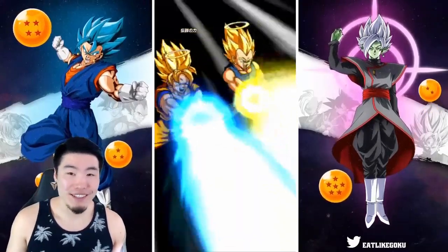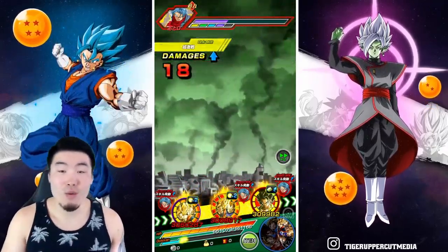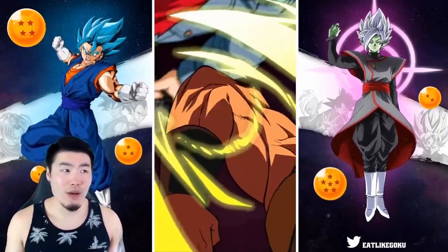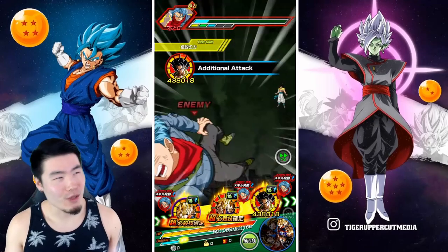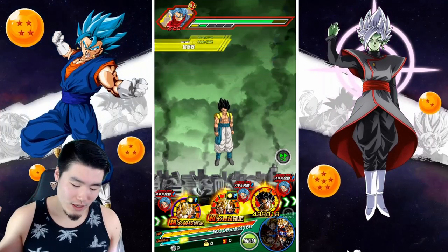It's going to be pretty hard to lose if you bring a solid Kamehameha team, especially in this instance where I have the rainbowed LR Gohan and the rainbowed LR Gogeta. I think my Vegito has one dupe. So one dupe in the Vegito, four dupes — rainbowed Gogeta. So we should be okay.